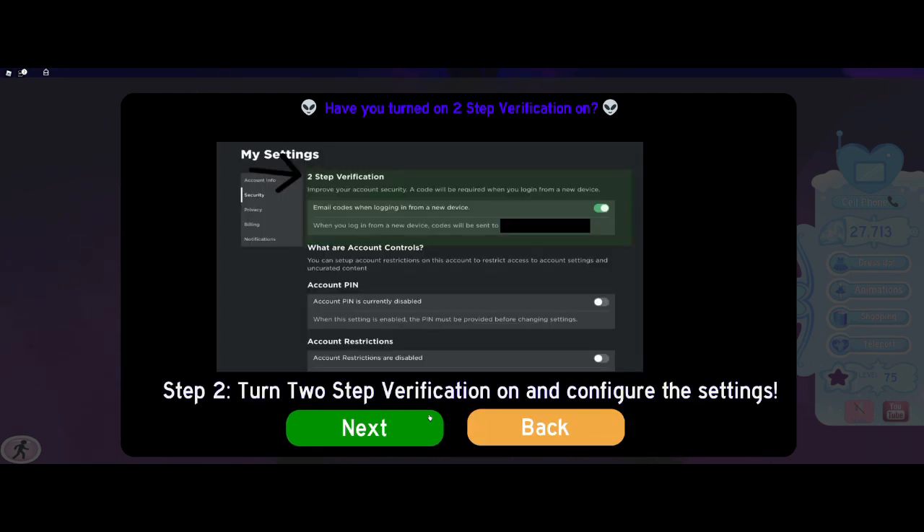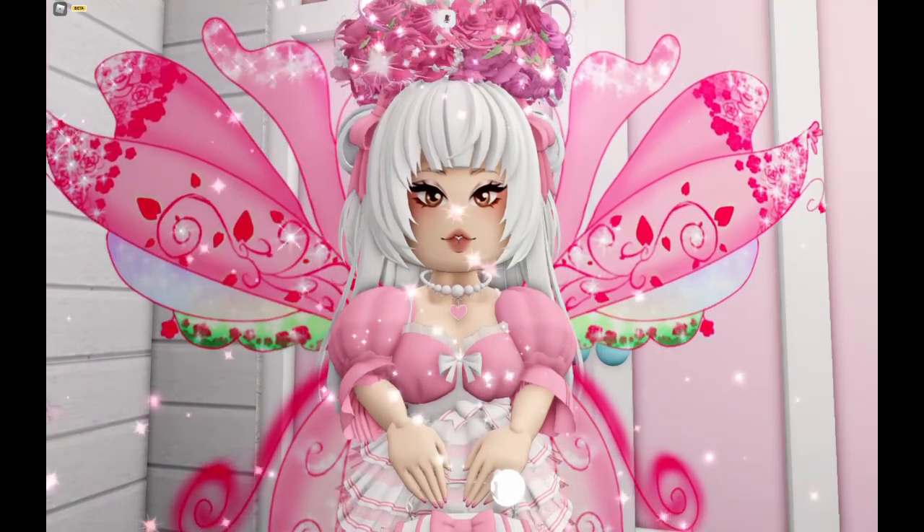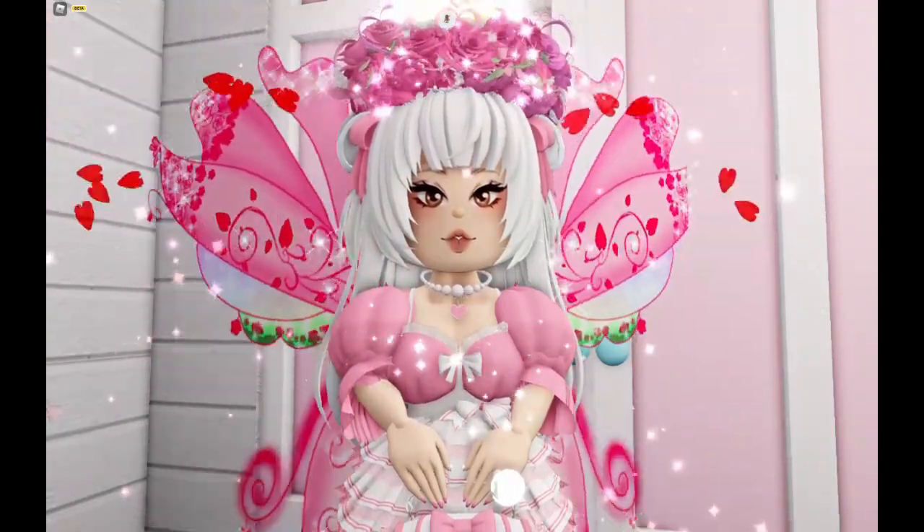It will tell you all the steps. Basically just go to your settings on your account, then go to security and turn it on. If a friend has your password, I would change it. Don't trust anyone, especially if you don't know them in real life.